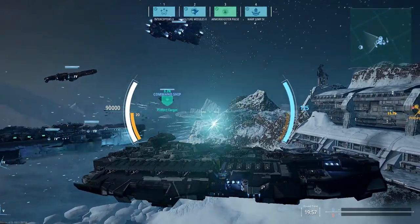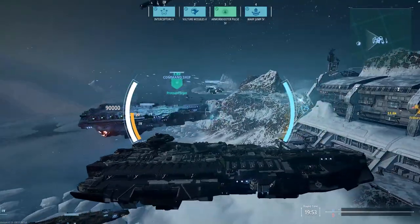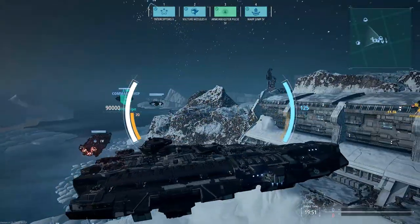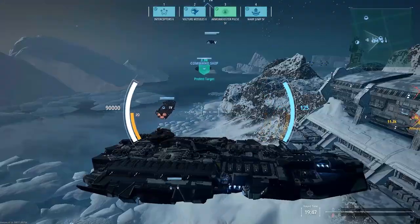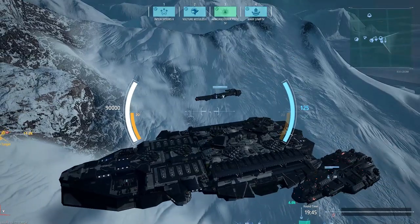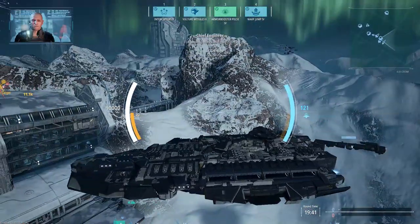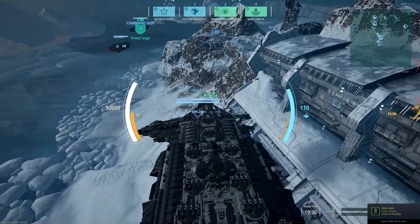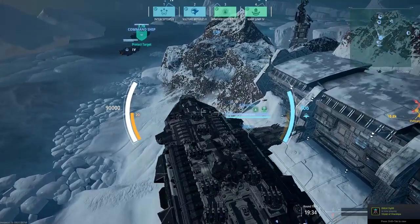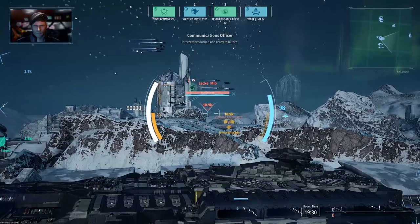Hello there fellow captains and welcome back to another Dreadnought game where we are once again in the Monarch, because Jupiter Arms — you can't get any better than that, or any better really for Dreadnoughts at least in this game. You do have the Hauler, Vector and others, but each have their own strengths. I like the Monarch because it's the slowest yet the most heavily armored — it has the most hull points. But we're trying out the interceptors now.